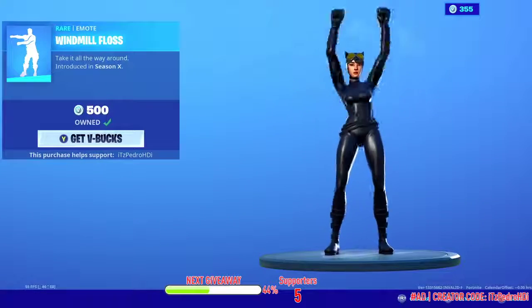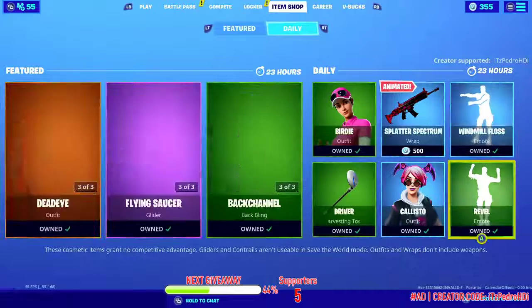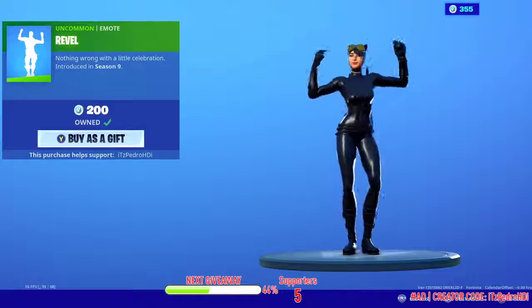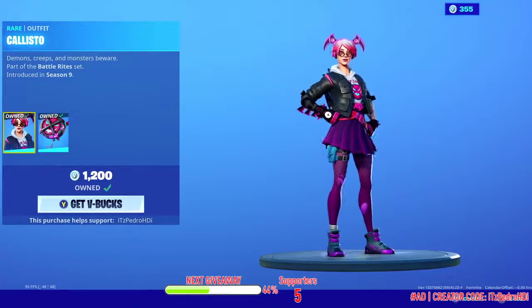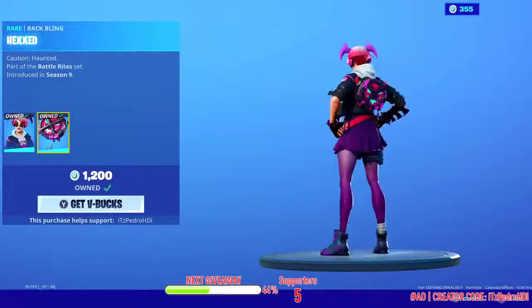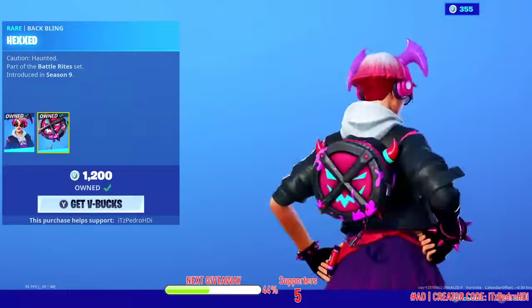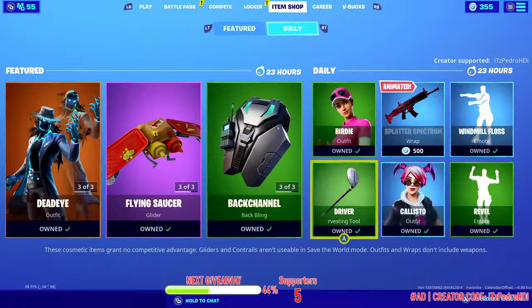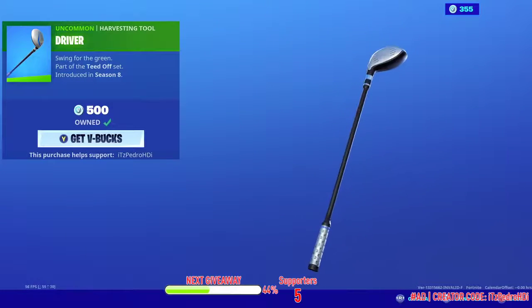The Windmill Floss is back in the shop as well. We have the Reveal emote — very nice emote. The Callisto skin is back; the back bling is amazing. Usually you see it on Beach Bomber — I like using this back bling with her sometimes. And then the Driver pickaxe is back, very popular, a lot of people use this. So pretty nice there.